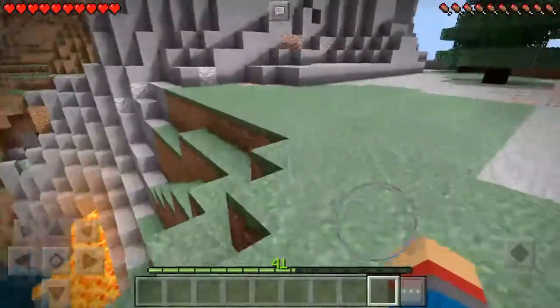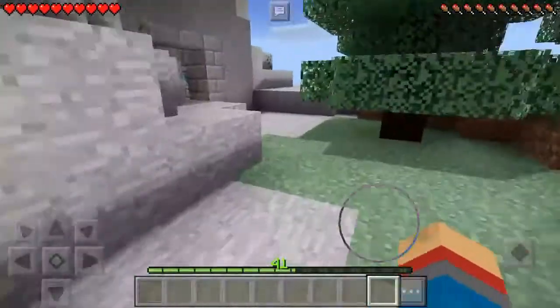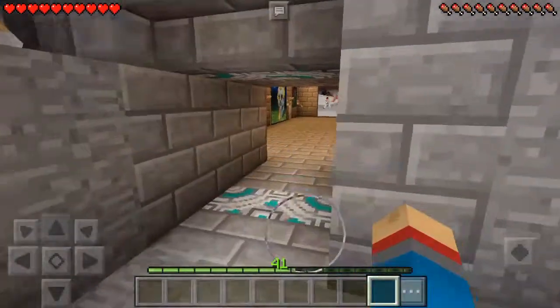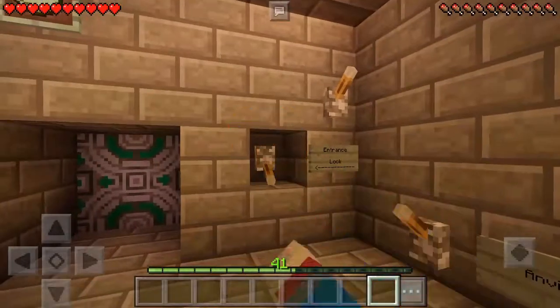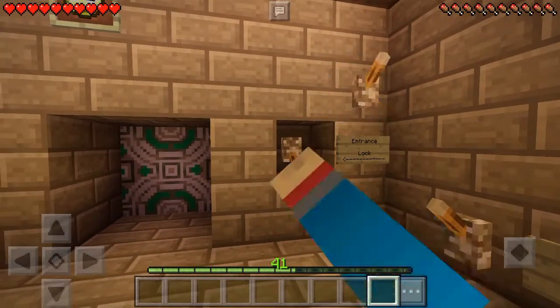Okay, here we go — sorry, just yawned a bit, my bad. Now let's open the door inside. Okay, you have to stay when you close the door and then just switch it — it locks it. See, now it won't open until that switch is flipped.